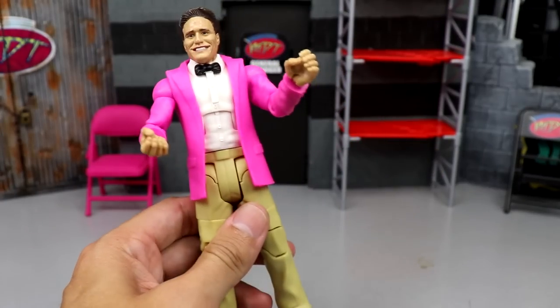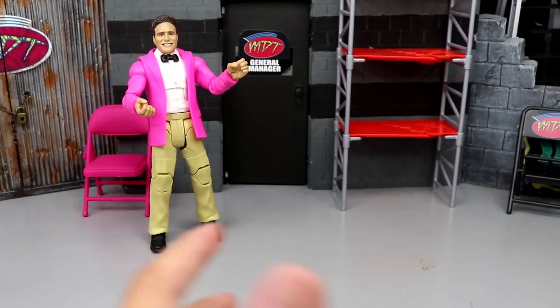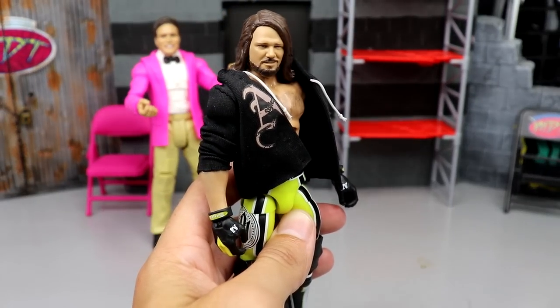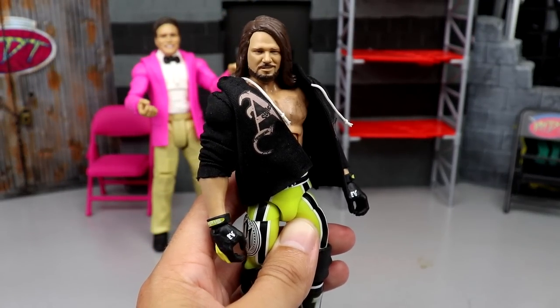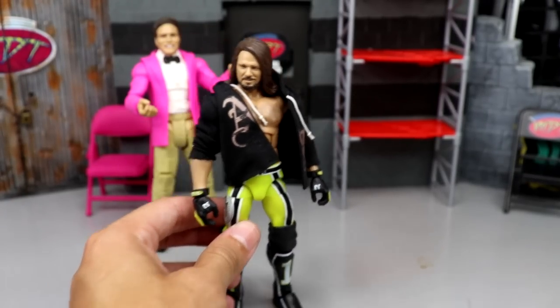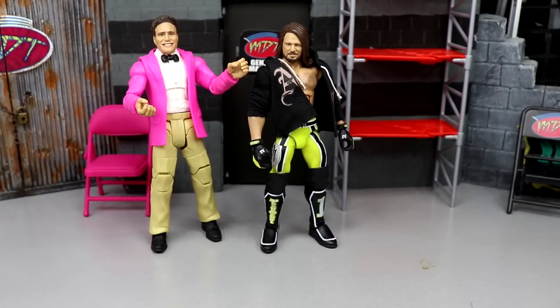With all that said, let's dive into our WWE figure draft through the alphabet. Starting with the letter A, I had a few different people in mind, but I think we gotta go with AJ Styles — one of the GOATs, one of the best wrestlers in the world. He adds to your roster immediately. I don't think you could go past A without including AJ Styles.